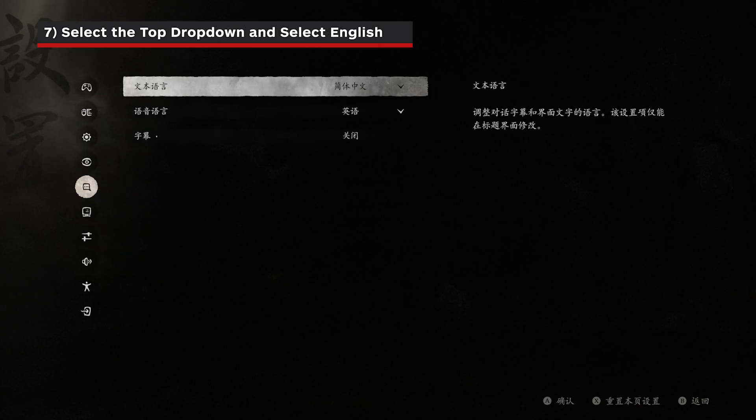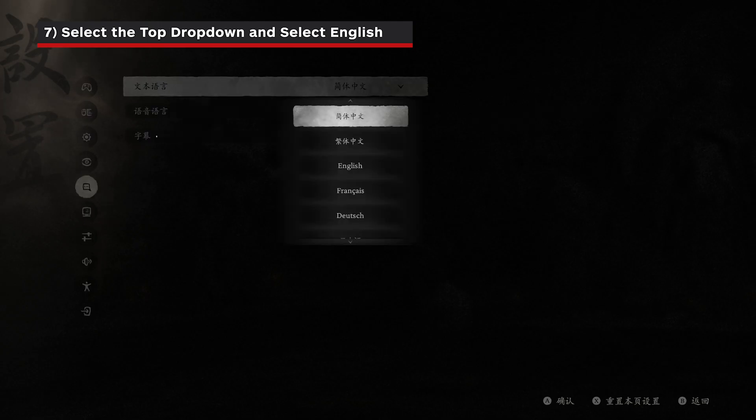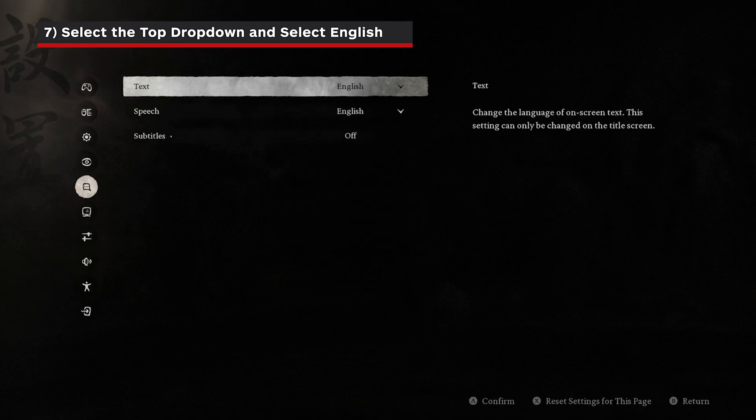Step 7: Select the top drop-down menu and pick English, or your preferred language for text in the game.